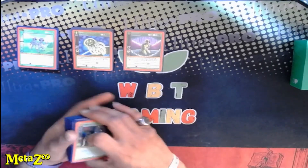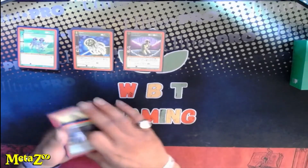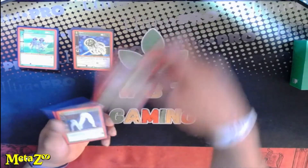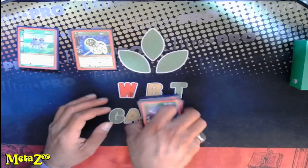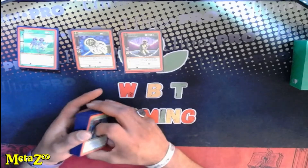That lets you summon another Jellyfish, Fresno Nightcrawlers, a Dark Watcher — you get a pretty good amount of stuff out there. We run three Jellyfish, felt like that'd be a good number, and then two Alberto Entities — that's for the loop.